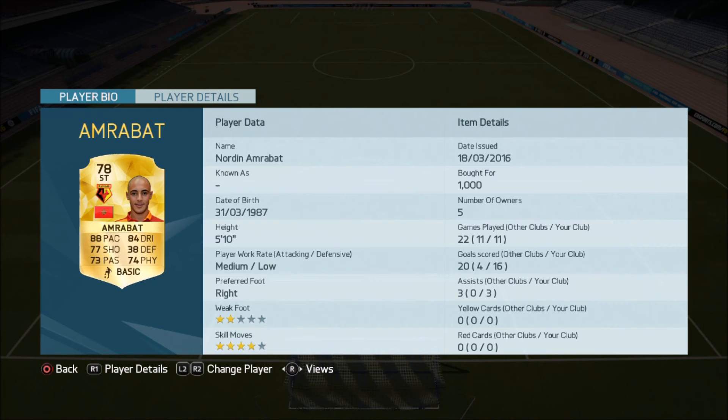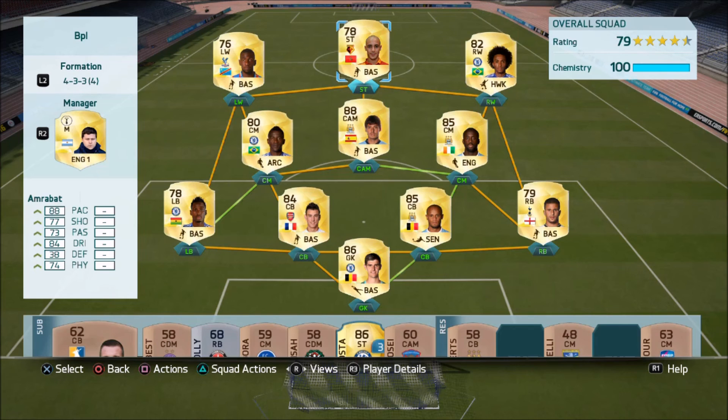Final stats from Amrabat: 16 goals in 11 games for 1,000 coins. You will not regret slotting this player into your BPL teams. I played some really good players and teams in this but Amrabat was just brilliant — they couldn't get near him in most games. Go out and give him a try and let me know how you get on. If you enjoyed Amrabat the Acrobat, drop me a like, share the channel, and subscribe. Thanks for watching and I'll see you later.